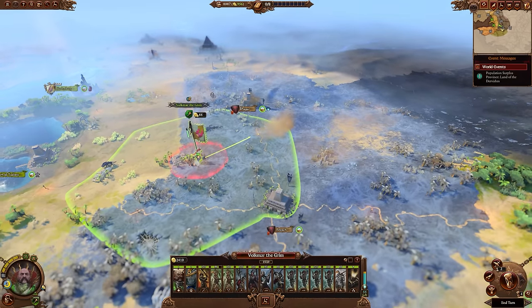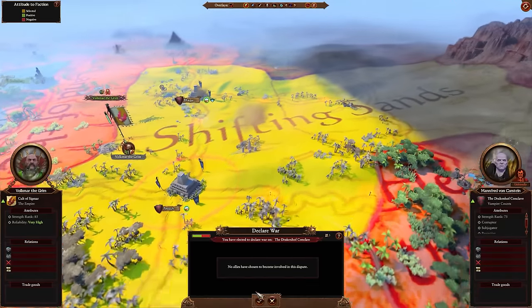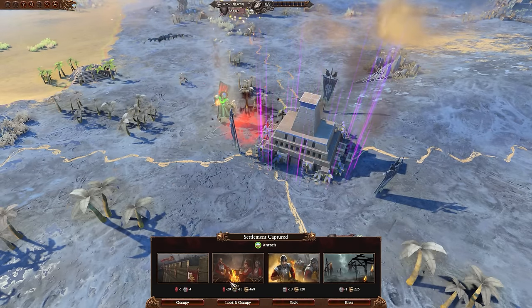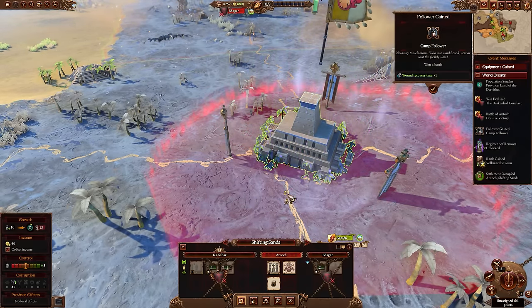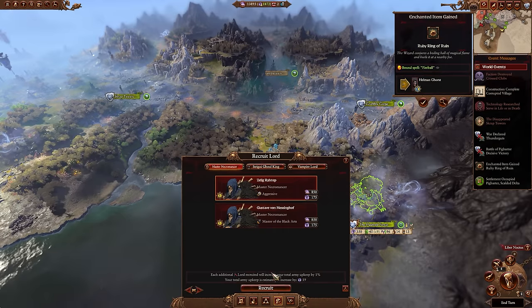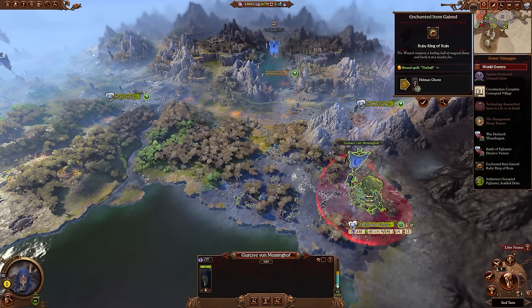Corruption covers nearly every part of the map. It comes in many flavors, but no matter what, you'll always be dealing with it in every campaign, no matter who you're playing as. But how exactly does this colorful stuff work and how can you best use it to your advantage and clean it up most effectively? Let's go through how corruption works, the different kinds, and how to handle it in your campaigns.